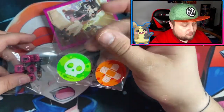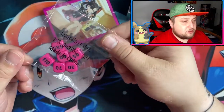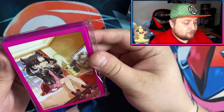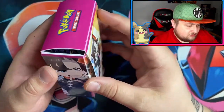Got a few coins for the game, got some beautiful pink dice to match the whole theme, got the beautiful sleeves with Marnie and Morpeko. And in here we got this little deck box, which is kinda nice.